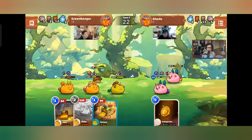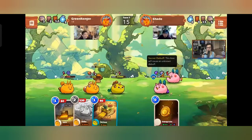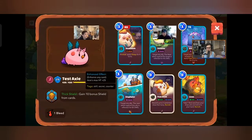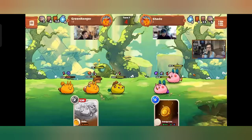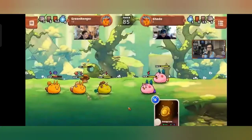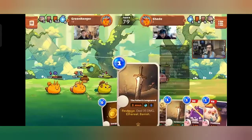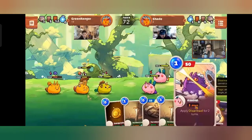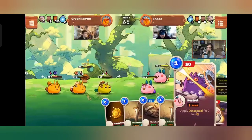Phil just got hit by a secret debuff — he was feared. Kingfisher is the card responsible: the next attack against this ally is reflected for 85 damage. Phil's attack reflects back and eliminates his own axie. The mushroom also provides a quick heal. Shade is now getting a lot of revenge cards, which isn't ideal.